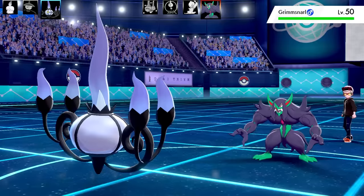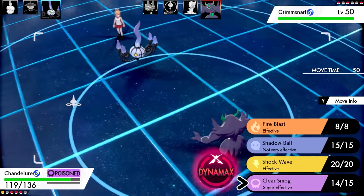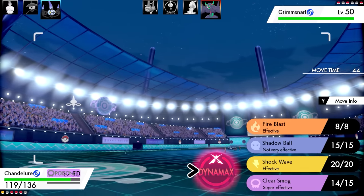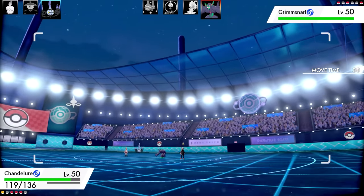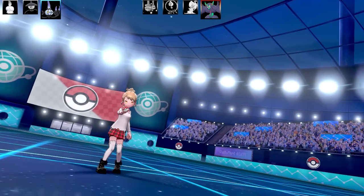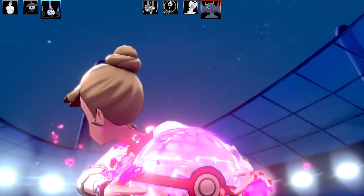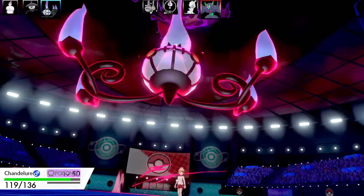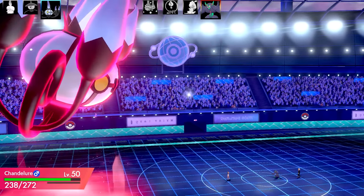Out comes the Grimmsnarl. I could go for a Max Ooze here - that's going to do a lot of damage. This Chandelure has got a Salac Berry as its item and the ability is Infiltrator. Infiltrator is another very handy ability. When you look at all three abilities - Infiltrator, Flame Body, and Flashfire - they're all very handy in their own right. None of them are super overpowered, but none of them are absolutely terrible either.